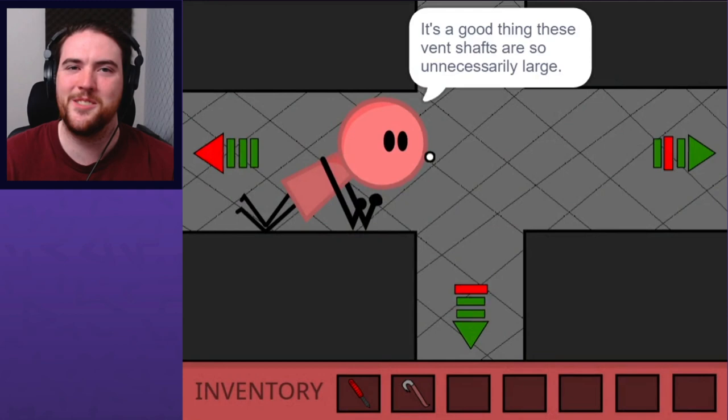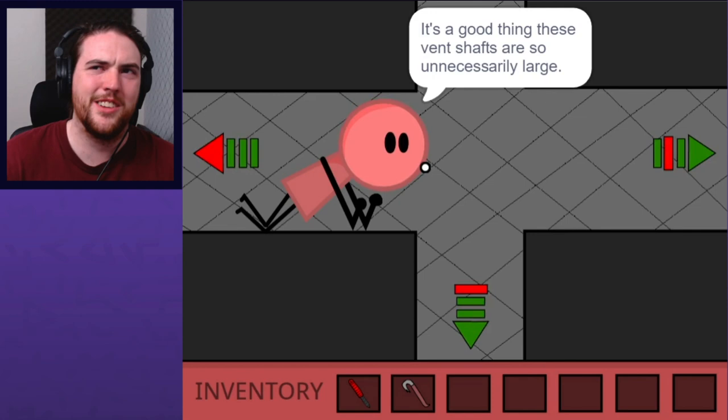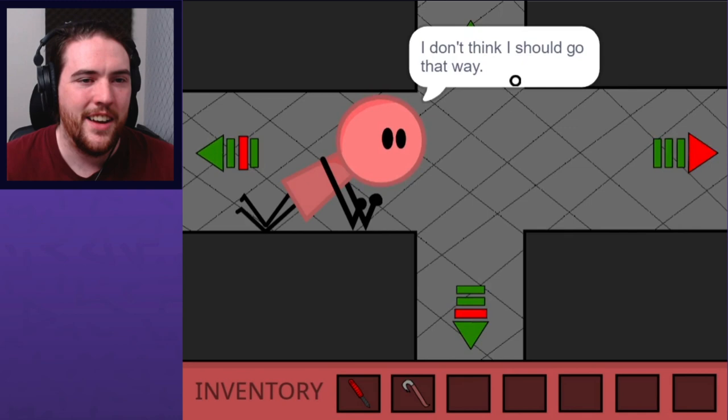There goes the vent cover — I guess I'm doing this now. Is this written by Joss Whedon? He just kind of likes to state the obvious in a jokey, whoa kind of way. It's a good thing these vent shafts are so unnecessarily large — fully made for an Anton. I don't think I should go that way; from what I can see, that leads into a big metal fan. I'm not exactly in the mood to get dismembered.